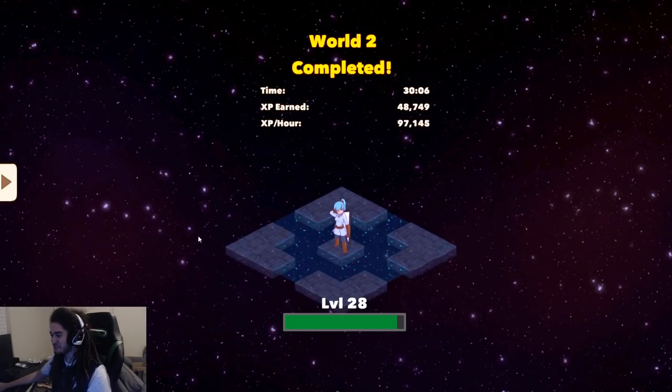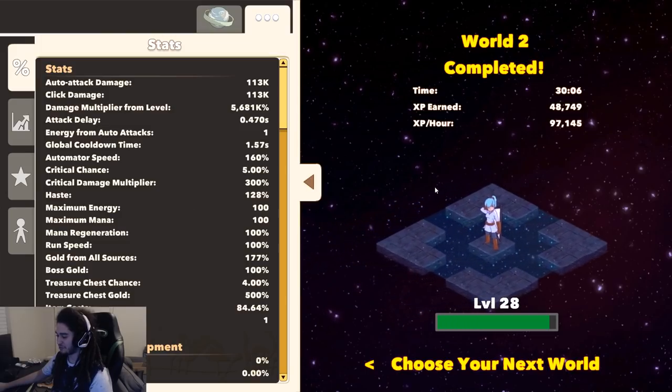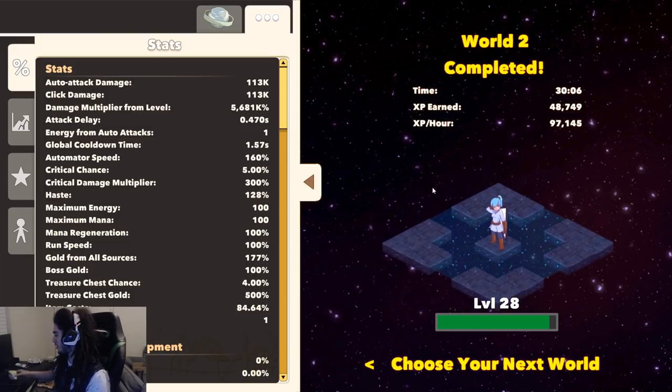Hello and welcome everybody. It is Pox again. Today I have a rather interesting game for you guys — if you watched way back on my channel, this is actually day one of the Clicker Heroes 2 beta. Now unlike its previous one, this game is not free to play. It's got a heavy price tag of $30 on Steam and I'm going to show you guys why it has that price tag specifically.